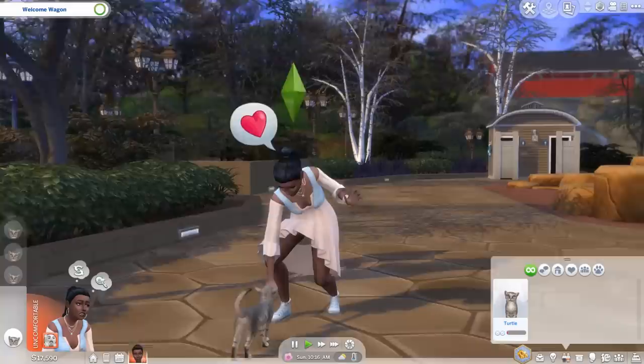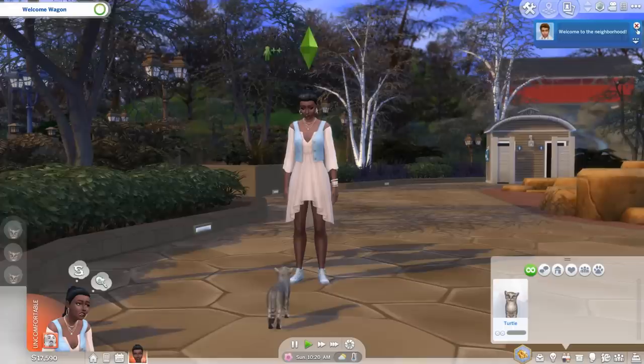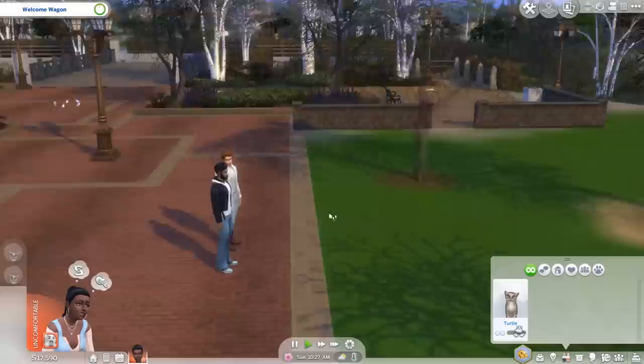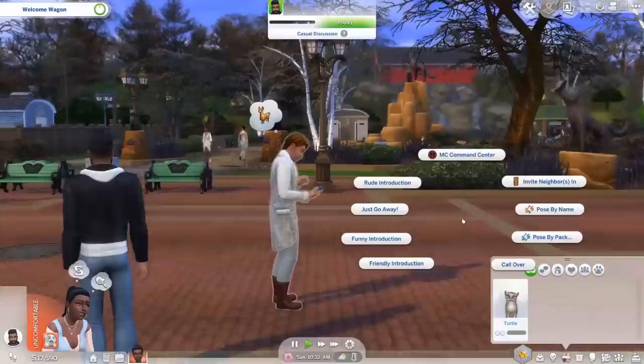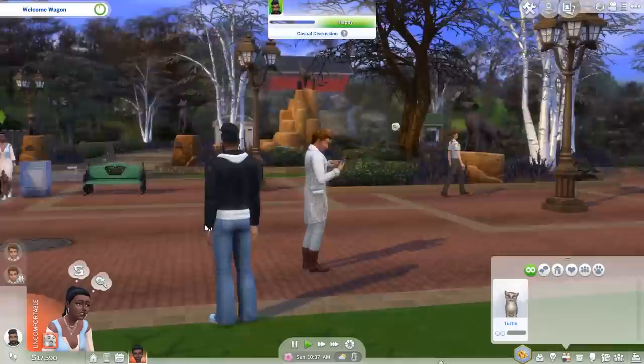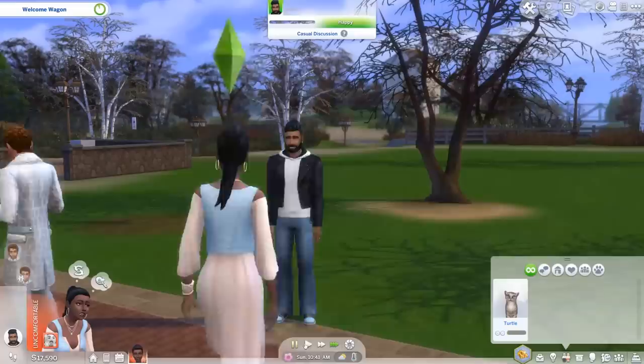Here's an event that is happening — the welcome wagon event starts whenever you move a new sim in. It basically means sims come to your house, even though we don't have a house yet. You can invite neighbours in and just introduce yourselves to them. There are all these different options — I guess we'll invite you in as well. Let's get to know our neighbours — this is Burant Hecking.